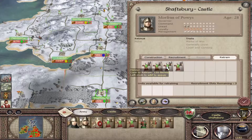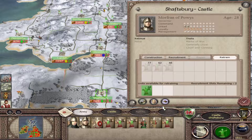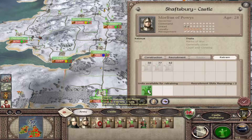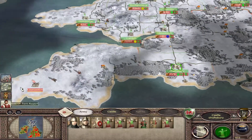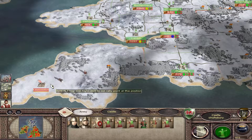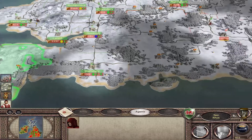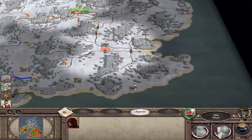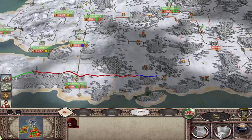We can retrain some of these units - let's retrain the one with fewer men, that will help out. I'm just using these forces to go around and attack little minor settlements down here. My plan will be to take London and then focus my attention on taking all these little southern counties. They're not going to make me a lot of money since they're pretty low-level ones, but I do need to take them as part of the victory conditions.